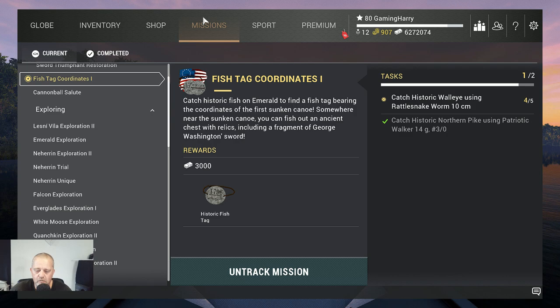Hello my fishing friends and welcome to another Fishing Planet video — 4th of July again! This time the mission is 'Fish Stack Coordinates': catch a historic fish on Emerald Lake, find a fish stack bearing the coordinates of the first sunken canoe, and somewhere near the sunken canoe you can fish out an ancient chest with relics, including a fragment of George Washington's sword.